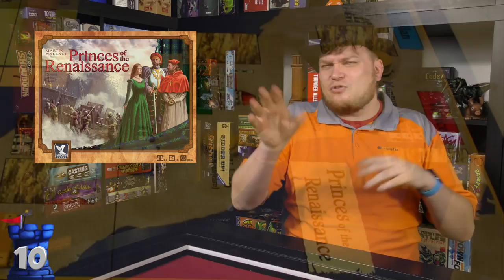Number 10 is The Princes of the Renaissance, which I believe is being reprinted soon. In this game set back in olden times, there are different ways to get points and tiles, but cities would attack other cities and you would bid to be on one of the two sides as they went after each other. A really unique mechanic with some pretty deep strategies — I can't wait to see it reprinted.